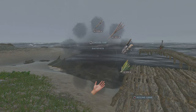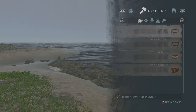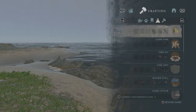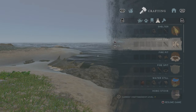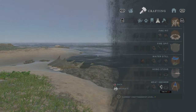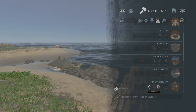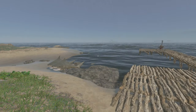Making a meat smoker is easy — pretty much. You're going to need to go to your crafting menu, and down here there is your meat smoker. So you're going to need: a fire pit, three sticks, a lashing, and a cloth to make the meat smoker.